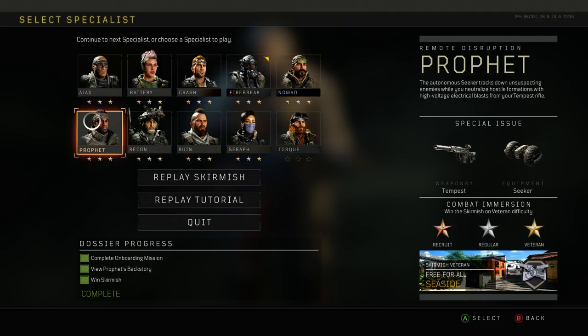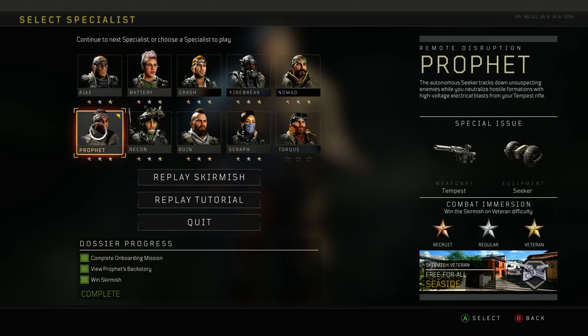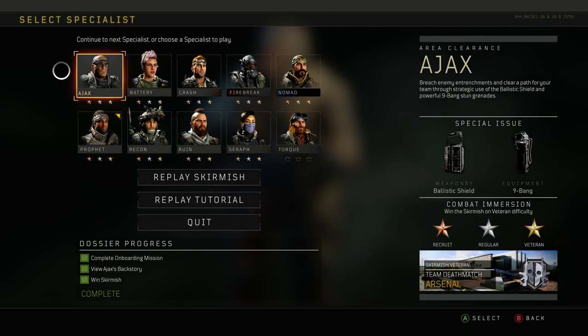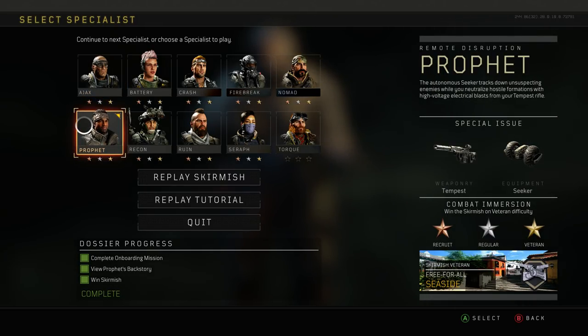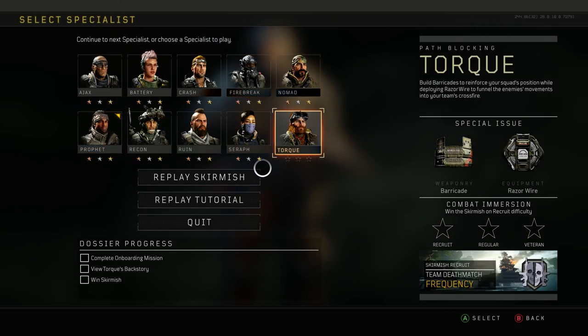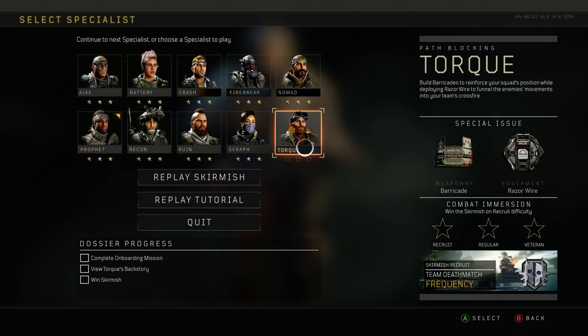There are multiple stars underneath those specialists: Bronze, Silver, and Gold. When you click on a specialist, you will see three boxes under Dossier Progress: Complete Onboarding Mission, View the Backstory, and Win a Skirmish. In order to get one of each star, complete one skirmish each, and the MP101 achievement, you basically just need to get the Bronze Star for each specialist. That's actually super easy.